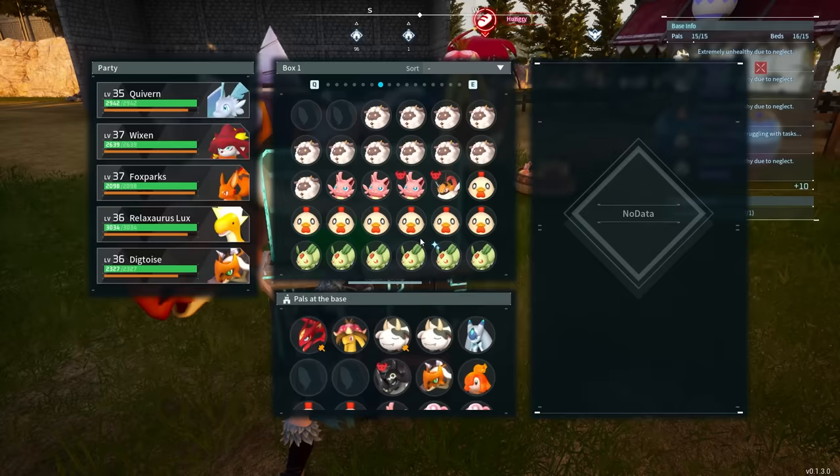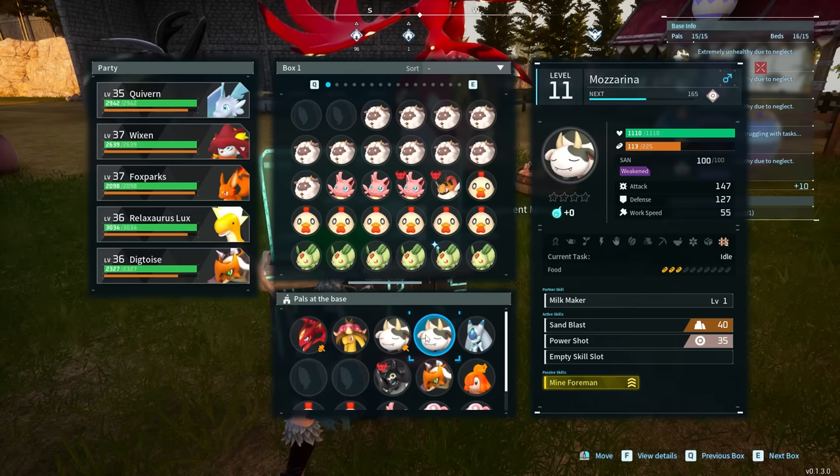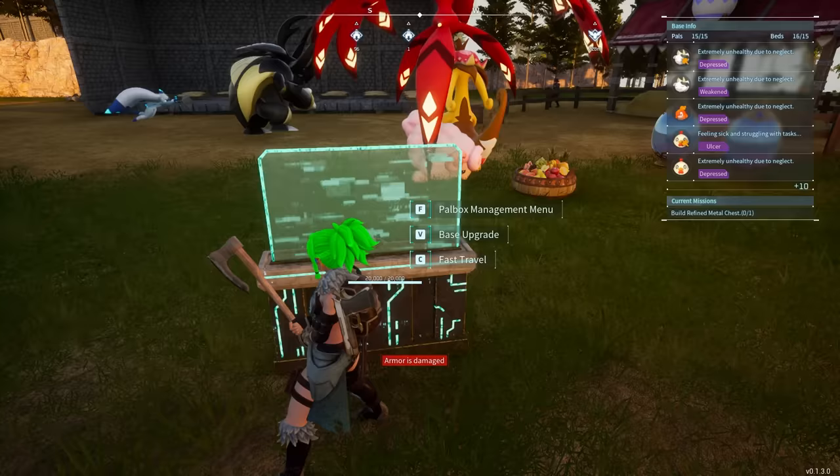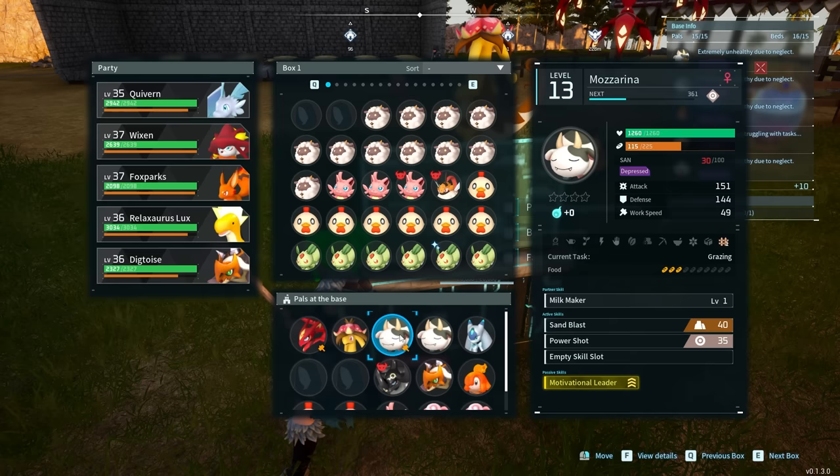The Mozarina is the creature that's going to give you access to milk. It doesn't matter if it's male or female — they will both produce milk for you, as long as you place them inside of a ranch. You can see I've placed them inside that ranch; they'll graze around and drop milk for you. If you spawn back into this area every now and then, they'll leave a ridiculous amount in that ranch. You can see the partner skill is Milk Maker. Two of them is more than enough, and you'll have enough milk where you'll never need to worry about it again.